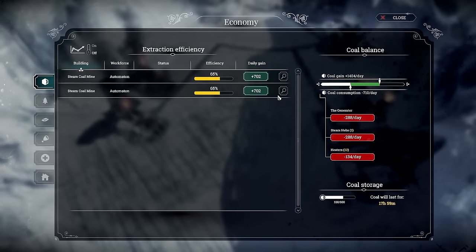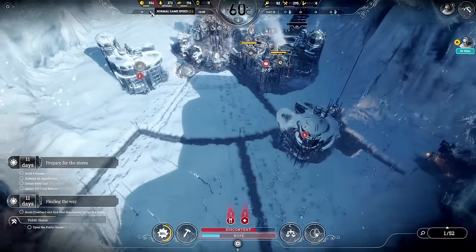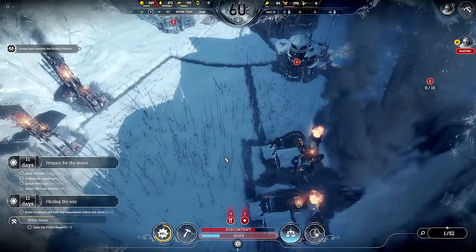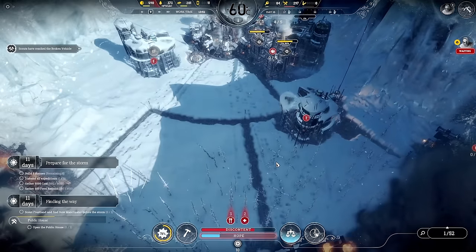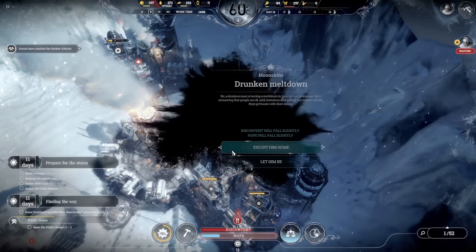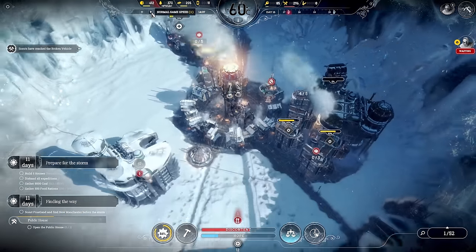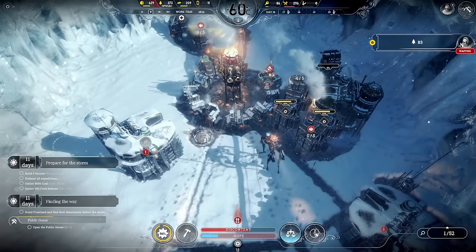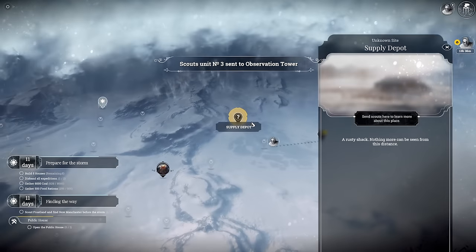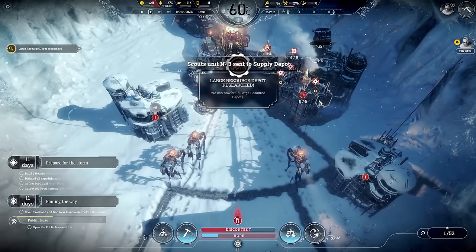Coal is looking absolutely fantastic. We've got a large resource depot here. Another automaton is just doing nothing so let's get it on the cookhouse — drunken meltdown, don't worry about it. We're producing food rations 24/7. Even more steam cores! Let's go to supply depot first since it's close to the storm.